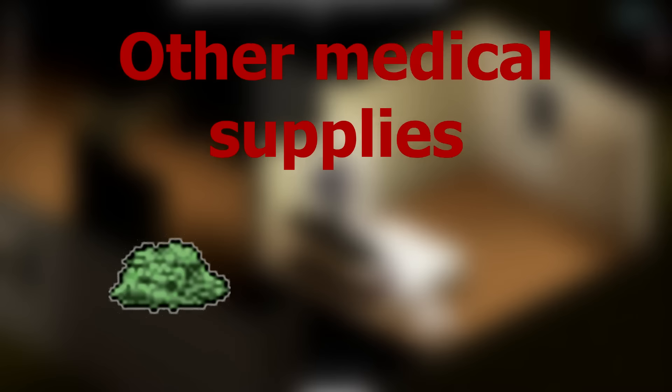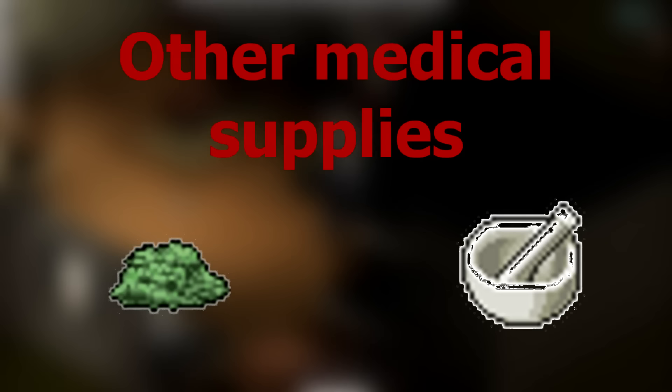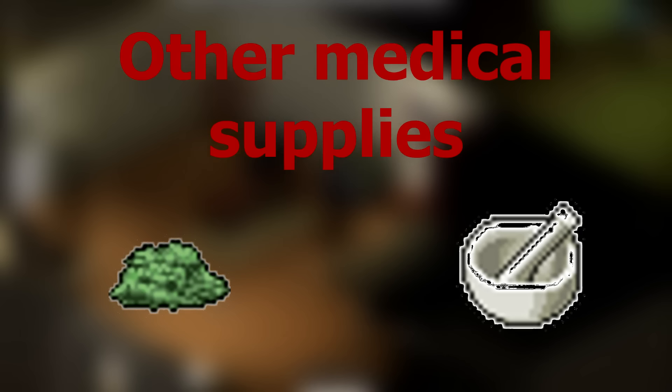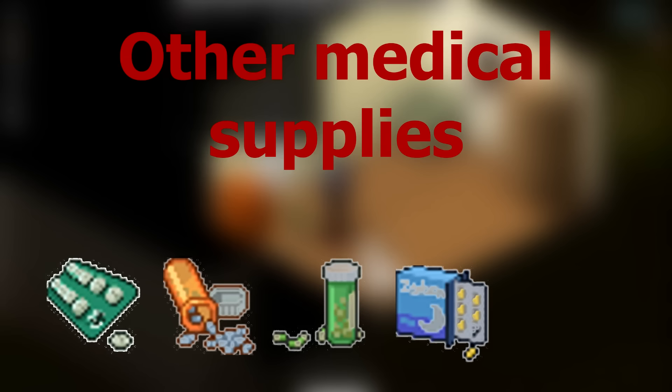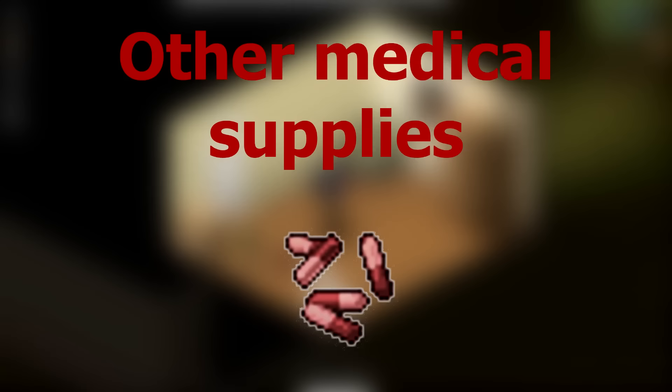There are a few other medical supplies we haven't covered. These are poultices, which can be found through foraging. To make poultices, you will need a mortar and pestle, which is crafted with a plank and saw. All of them have their own benefits and can be used to treat injuries. There is medicine like painkillers that treat pain, beta blockers that prevent panic, antidepressants that reduce unhappiness over time, sleeping tablets that increase tiredness, and vitamins that reduce tiredness. Antibiotics are a medicine that will weaken wound infections — use them when you have multiple wounds that cannot be cleaned often.